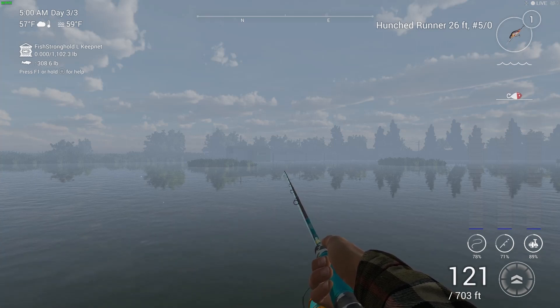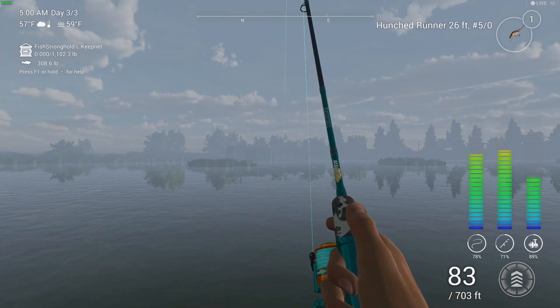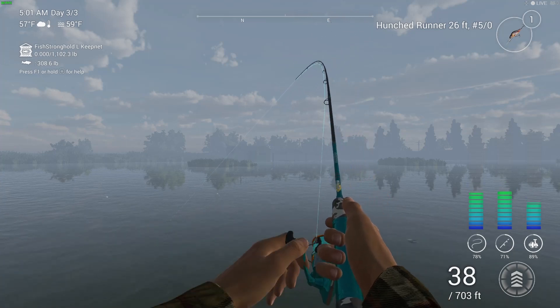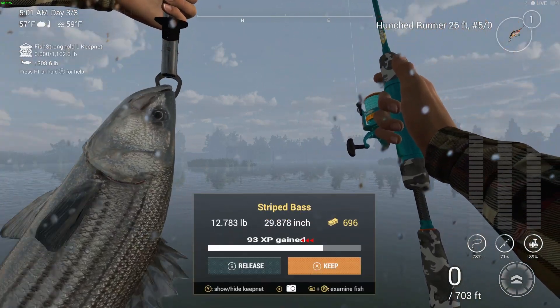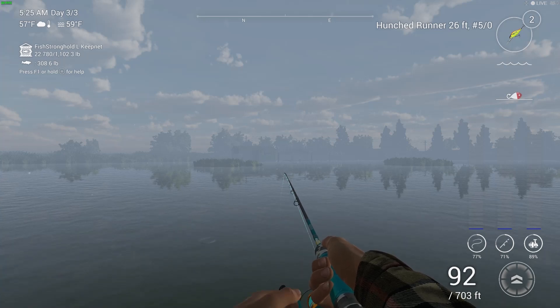First off I start using this runner, which is a 26-foot in a ready color, the hash 5/0. We do get a hit on it but again it's not a unique, and I kept using this — it was catching at kind of a slow pace. I will show you where we are fishing on the map, all that good stuff. As you can see there's our first one.